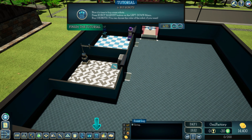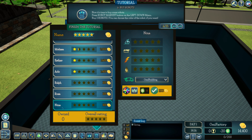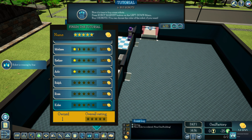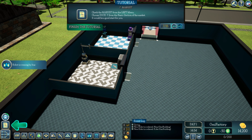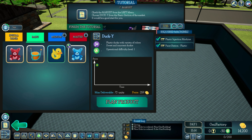Now it's time to buy some robots. Go to the robot market and buy two robots. We have 14,000 coins, so we'll go with the cheap ones. Choose to use colour if you want — this one can be a dark colour. Check the market, from the basic section.